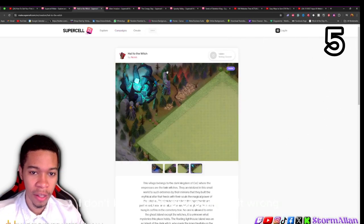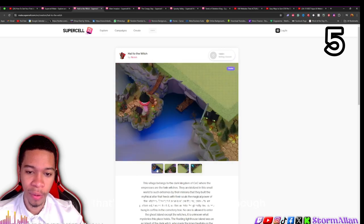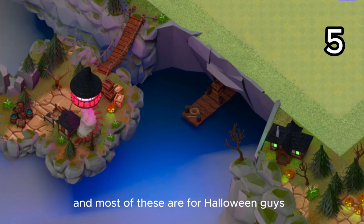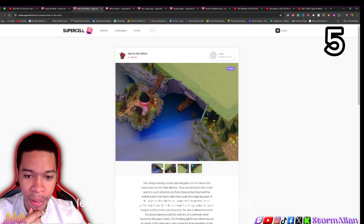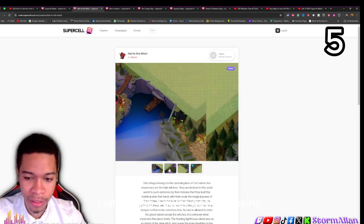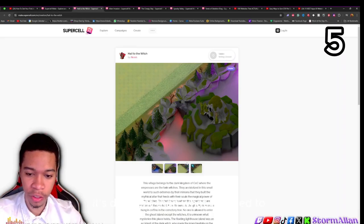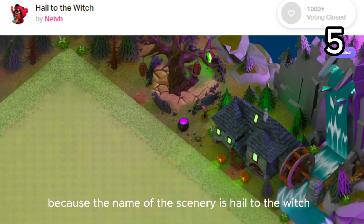At number five we have 'Hail to the Witch.' I ranked it here because I like the 3D aspect of the decoration. Most of these are Halloween-themed sceneries. On the left bottom side of the base you've got water, a little tower — kind of like a witch's lighthouse tower — pumpkins on the next side of the base with a little swamp and a cave. I like that. There's also a house up top, which I think is the witch's house.